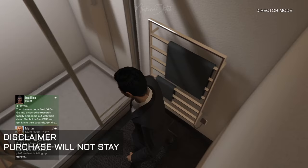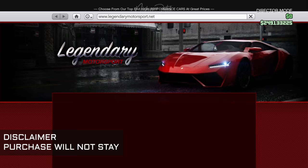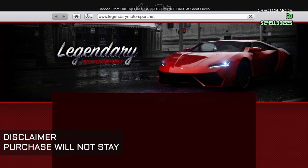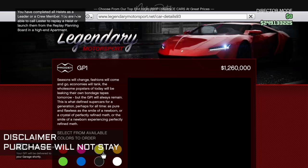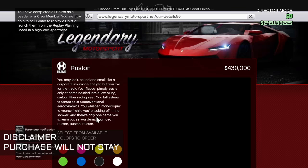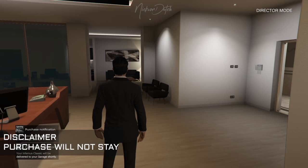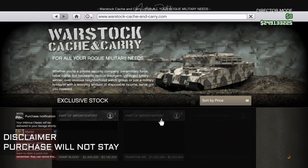We're gonna spawn back into our office. We are now in the Director's Mode glitch and we're gonna start spending some money — actually without actually spending the money. That's the great thing about this glitch: we can buy everything we want. I'm now in a public session and as you can see, I'm buying cars and I don't have to pay for anything at all.